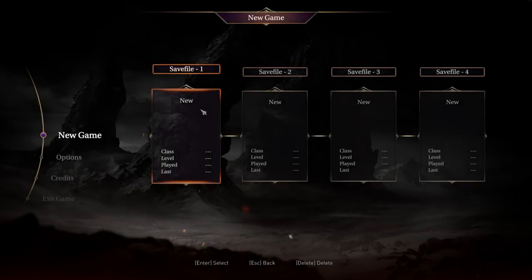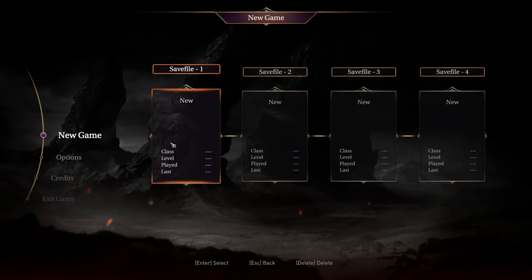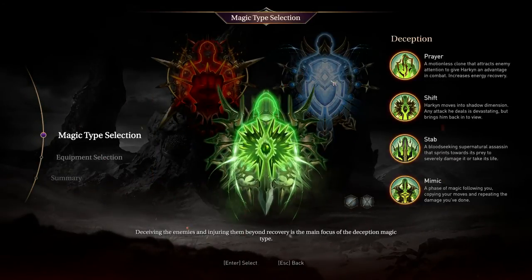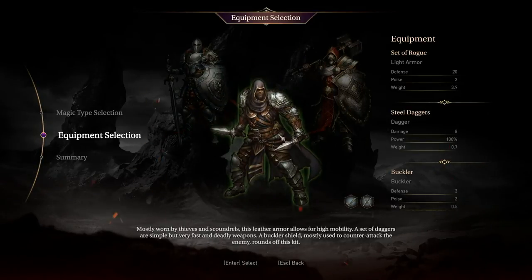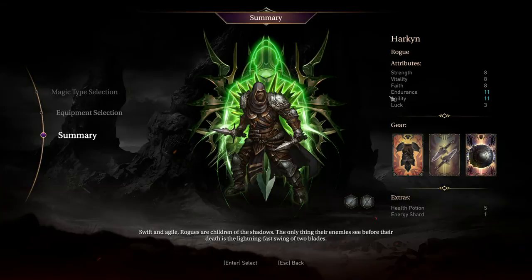Hello folks, welcome to the Vertigo Tea Party and let's play Lords of the Fallen! I've decided I'm going to go with a rogue type character — going with the rogue, you can do the dual wield, have a buckler. Here's our starting gear, let's get started.